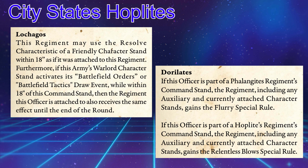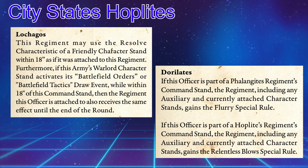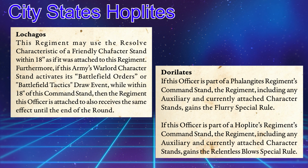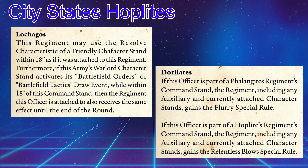You have 2 options as far as the command stand goes — these are commander models that you attach to your command stand, usually made out of resin, that you can use to gain buffs for your units. If you have a Polemark or Mechanist character within the unit itself, most of the time you're going to choose Dora Lattes as your officer. In a unit of Hoplites, if you have this officer, your unit, as well as any Auxiliary and currently attached character stands, gain the Relentless Blow special ability. This is going to be really good with a Polemark character, with his high number of attacks and his flurry, giving you an additional hit when making a clash action.